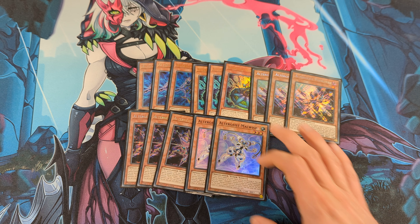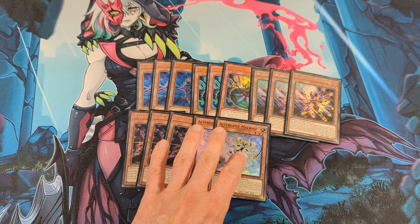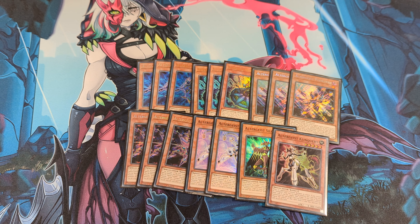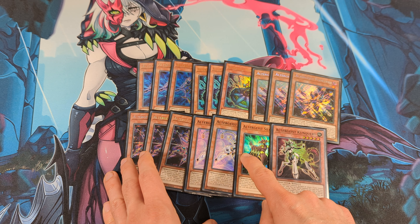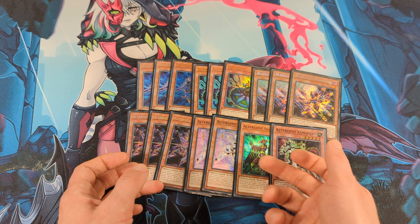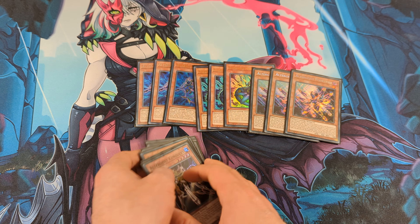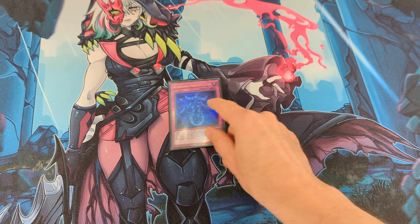Next I play two Malweb — this card is also really strong because it revives one of your Altergeist monsters on summon, and you can also summon it from hand if you add it to hand. One each of Silquitous and Conqueriecode: Silquitous is not really great to draw but it's the best card you can summon with Multifaker during your opponent's turn for interruption, and Conqueriecode can be a nice way to protect your monsters.